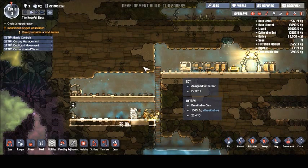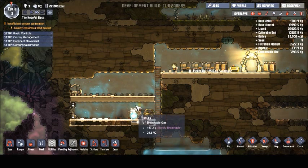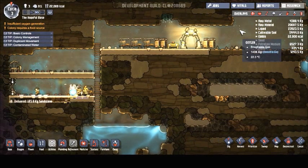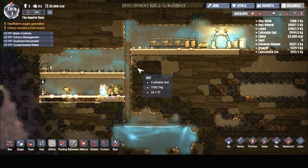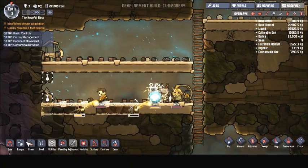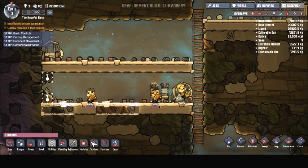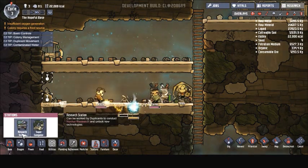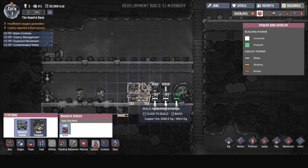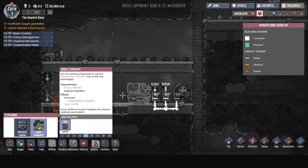So we're back — we've got them building batteries, building tile, we have access to our water. We are going to have to do something about our oxygen soon enough, but let's work with what we have. We need to start up a power station and a research station. Once we get our research going, we can start getting oxygen from our water, but that is going to take a bit.